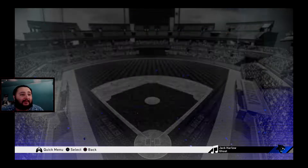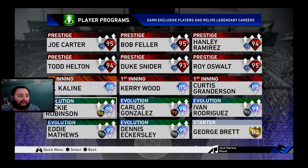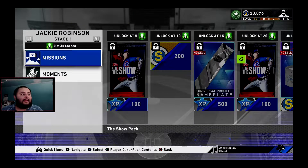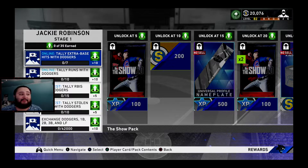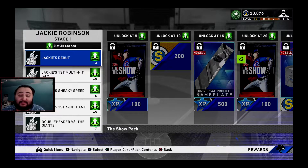In order to see this program, go to the Diamond Dynasty tab, click X, go down to the Evolution Jackie Robinson. It's going to be similar to all the other cards — there are some moments to complete and some missions to complete. This video is about the fastest way to complete it.